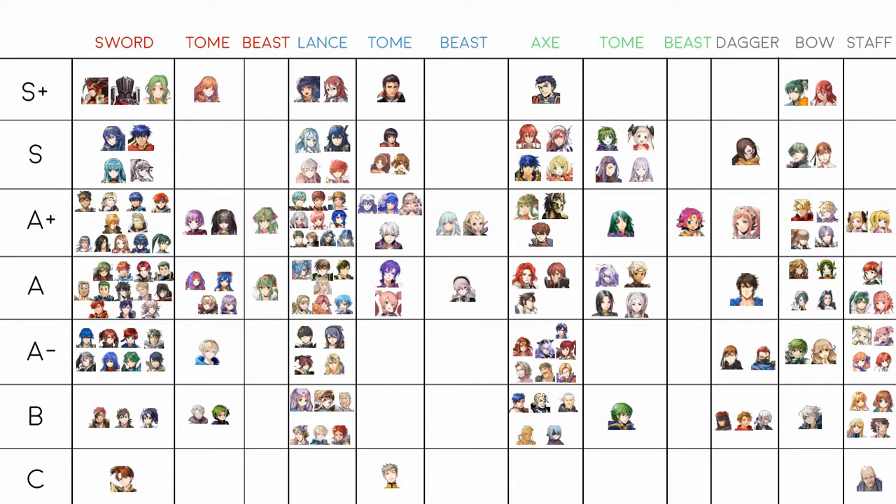Lindy and Delthea are pretty equal — they have speed differences between the two but are both amazing units. Delthea is an amazing support unit as well. In A+ you have the seasonal mages — Spring Lucina, Bridal Sheena, Summer Corrin — they all do Blade tomes with buffs and get similar results. Summer Corrin is probably the best because she has access to flier buffs.